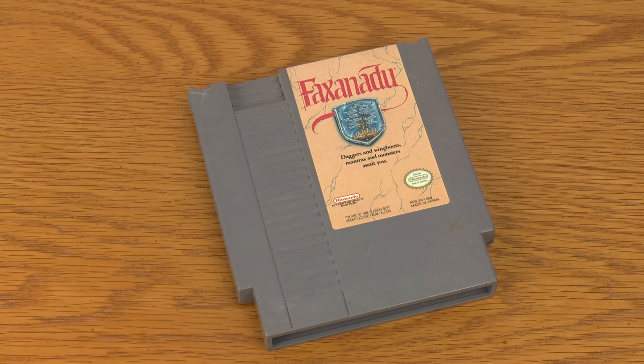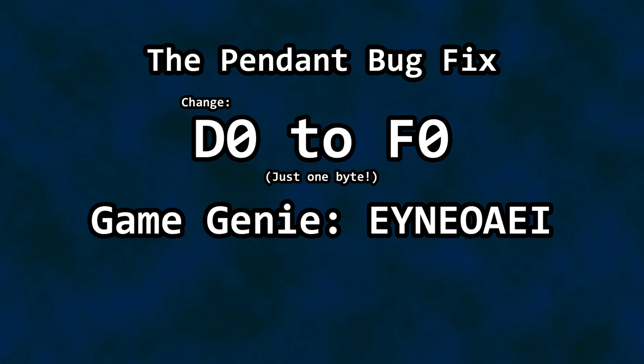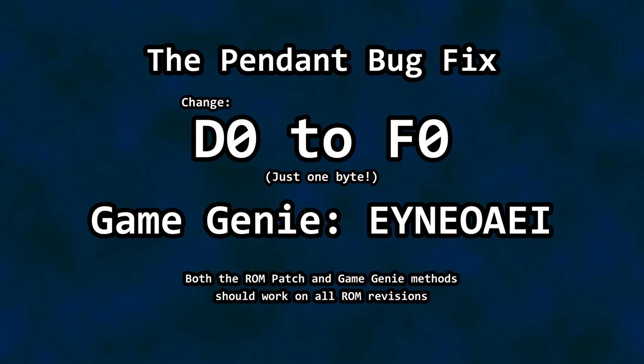But what if you have an original cartridge and don't want to mess with ROMs? Fortunately, the bug fix only involves changing a single byte — something that can be done with a Game Genie. Just use this code and your game will play the same as if you patched the ROM file: no Pendant power at the beginning, and acquiring it boosts your attack. The offset is the same regardless of the release — Japan, USA, USA Revision 1, and Europe should all be able to use the same code.